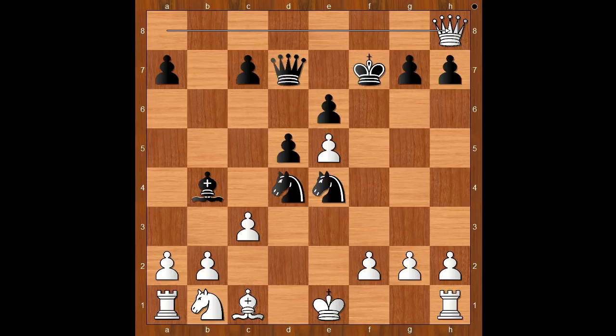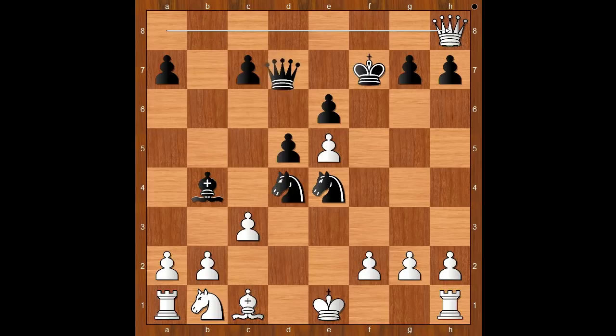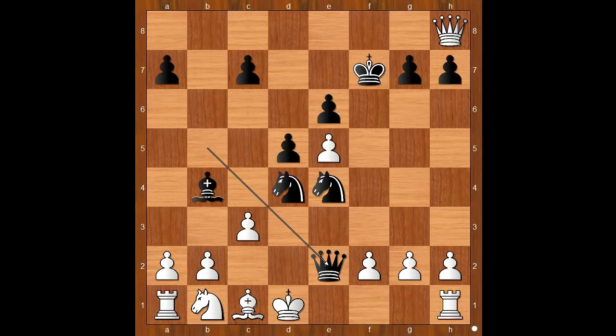Should black resign? What would you do? What did Tartakova have in mind? Please pause and find the best move for black. Black played a move and white resigned, and the move is in slow motion. Queen to b5, threatening queen to e2 — check — mate. White can't take the knight on d4; the pawn is pinned. If c takes on b4, queen to e2 — check — mate. And the white king can't escape. If king to d1, queen to e2 — check — mate.